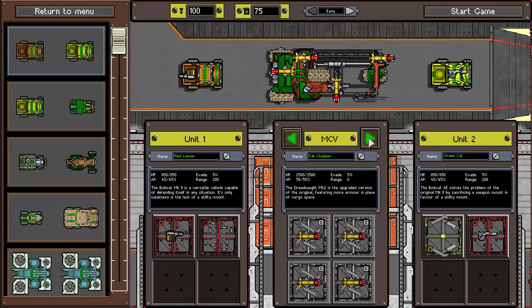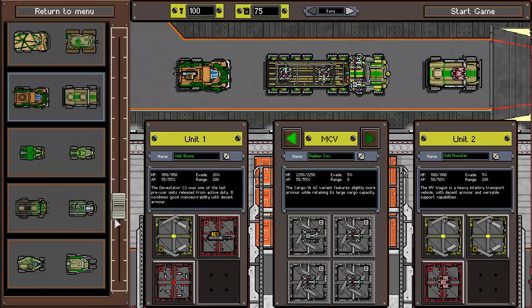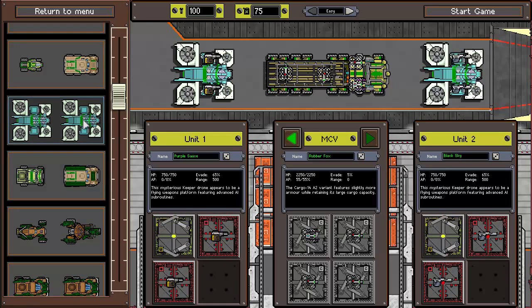When choosing hard, there are various choices that can get you through. Any combination with a Gila or Devastator tends to be the options expected for hard mode, though the Gila with the Sidewinder or Bobcat seems tailored for medium. The two Keeper drones can be the ideal choice if you know how to utilize them, though they can remove some of the challenge.